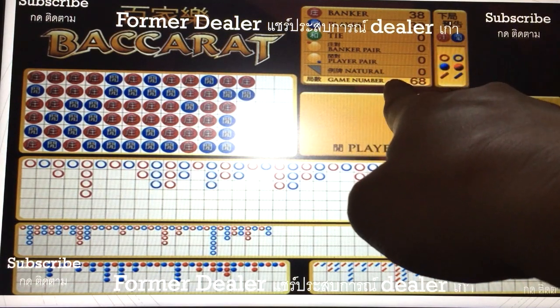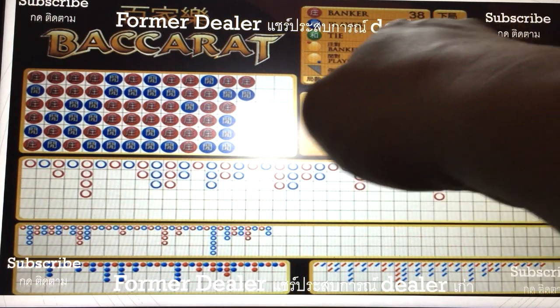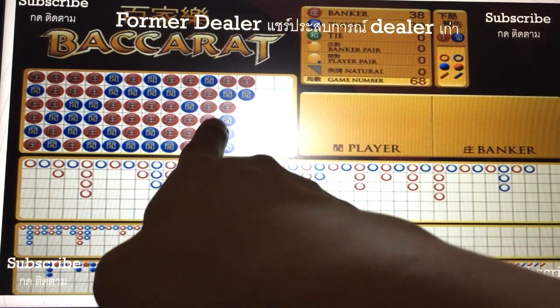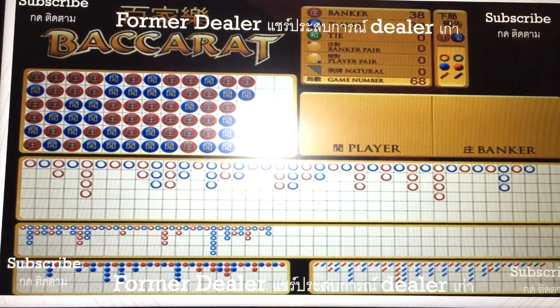I know you know this thing for sure — it's simple. You know: banker, player, tie, pair, natural, and the number of games. But many people ask me about what is the difference between these five.